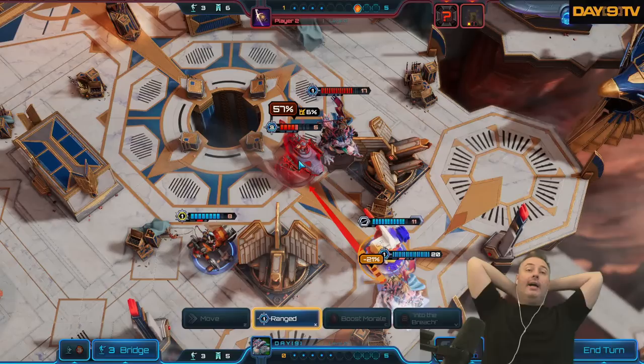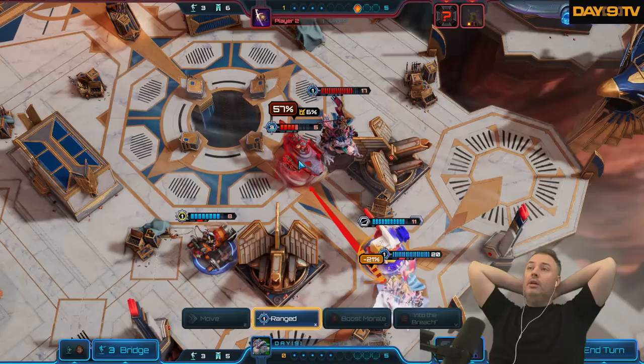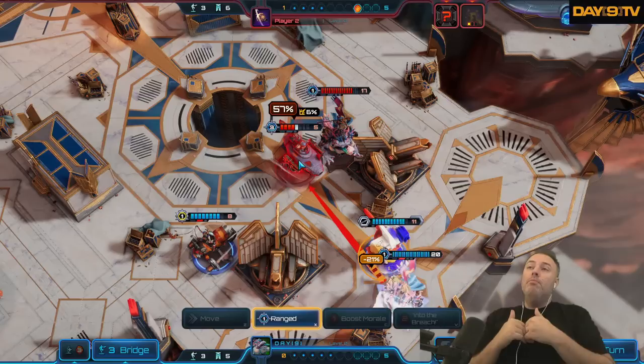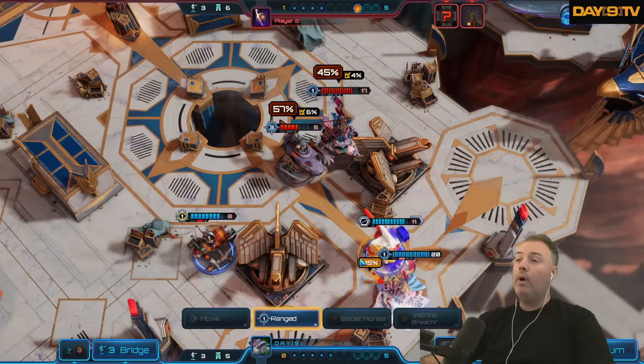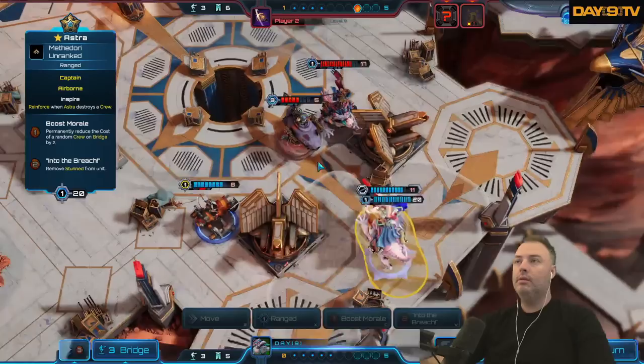I understand now what the numbers mean. Ranged units by default don't have 100% chance to hit — you have a diminishing accuracy the farther away something is. In addition I am getting a 21% reduction from firing through a guy. So 57% is the sum of the distance penalty and the obstacle penalty.